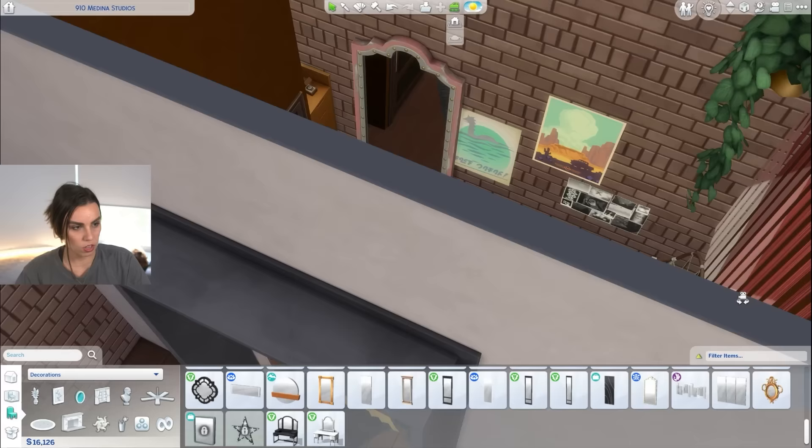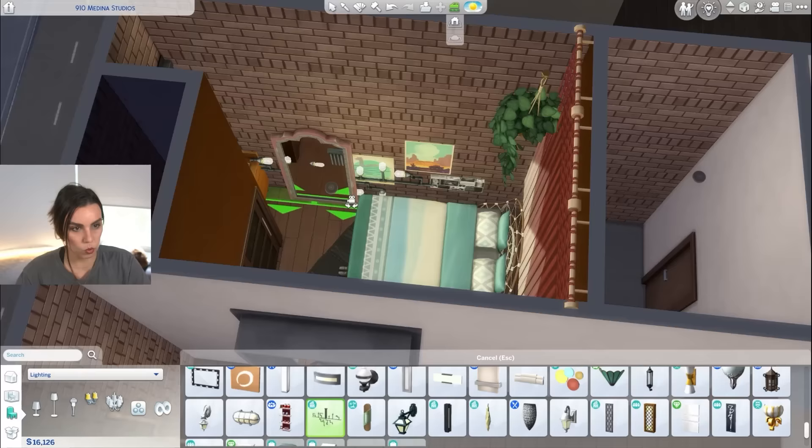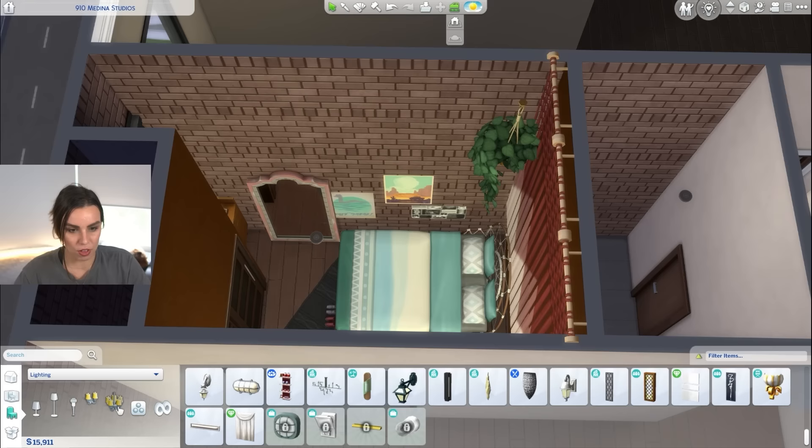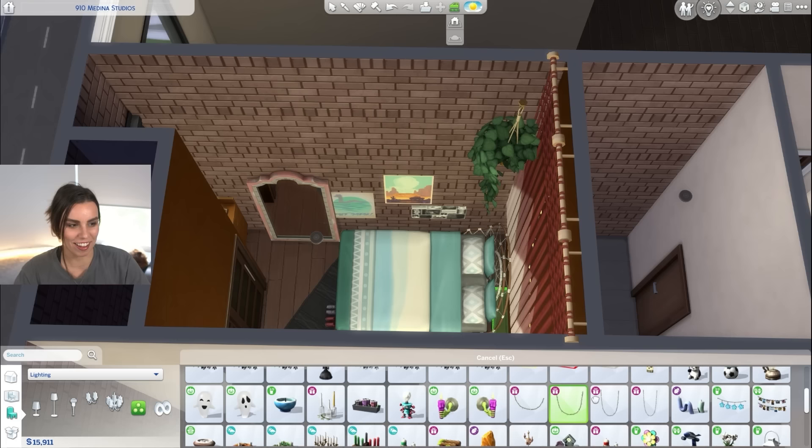We need some fairy lights — fairy lights would look really cute. Let's put those in this room for a little while. I can never find the fairy lights. We have the holiday lights that aren't as much of a vibe. These ones are okay, but they're 2D, so I don't like them as much. They were just like a free addition to the game.